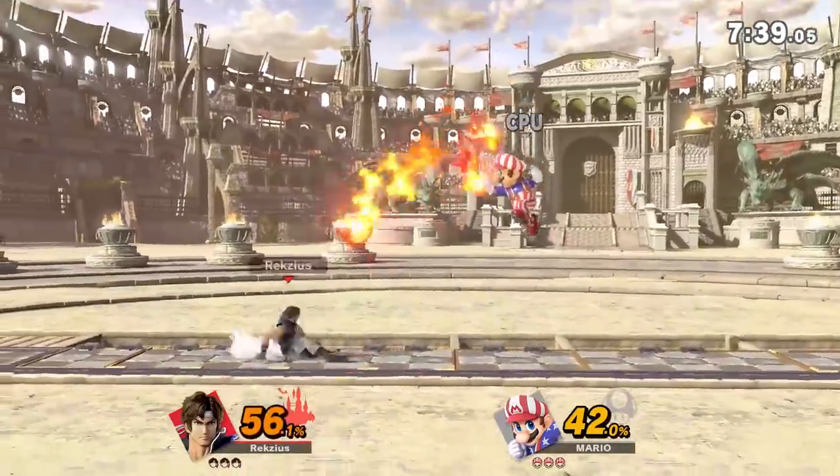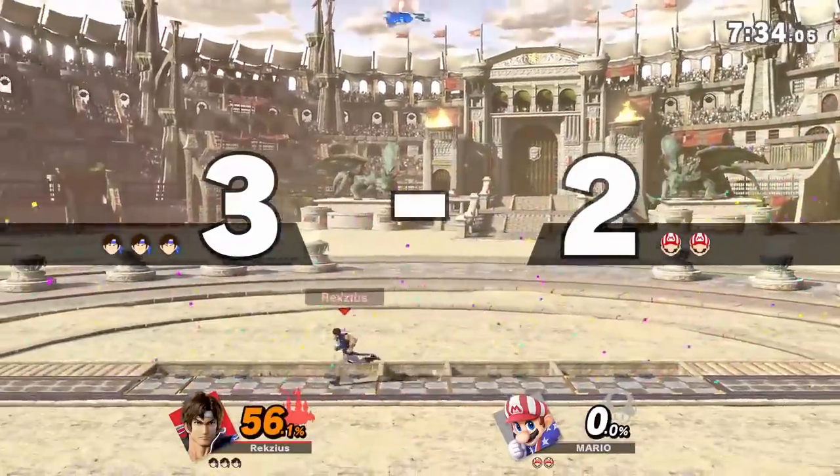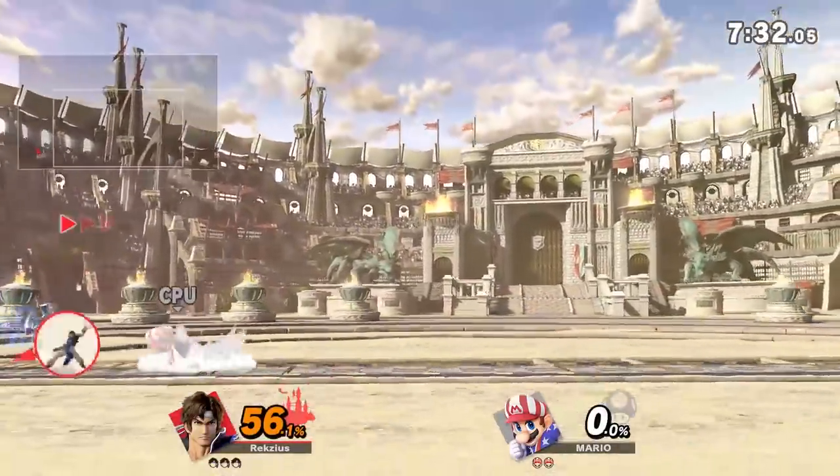Colosseum. It's basically just a small Bridge of Eldin. With hazards off, the platforms don't really rise up from the ground, leaving it with a flat stage with walk-offs on the side. Not much more to say, honestly.